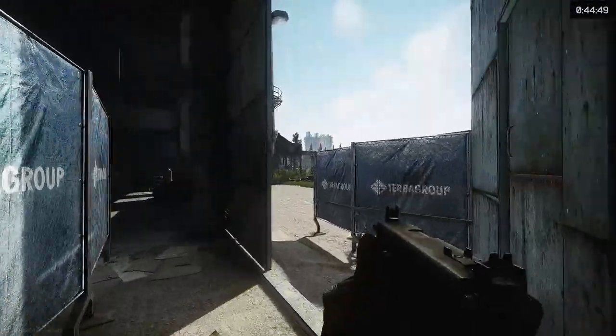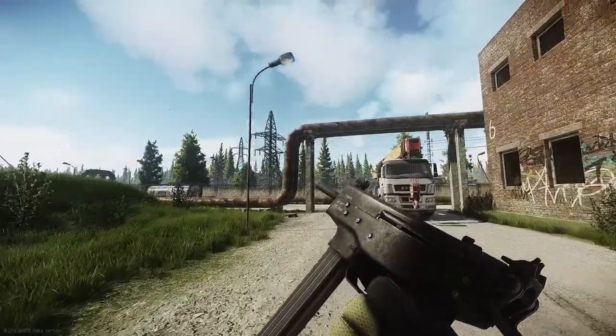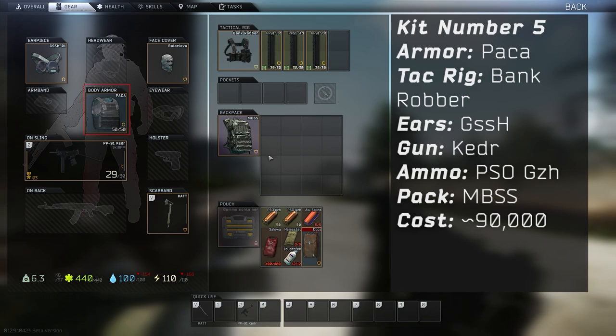Number 5. This kit is the bare minimum for players that have just started the game, or are still low level and haven't got your traders leveled up yet. This kit is really only designed to save you from a few hits from most scavs, and it really is the bare minimum, but it's also the cheapest kit. For armor, we're going to be wearing the Paka vest, and unlike other kits, we're actually going to be going in without a helmet. Helmets typically offer very little protection, especially the lower tier ones, so to save money, we won't be wearing one for this kit. The rig will be a Spiritus Systems Bank Robber, and we'll also have a set of GSSH headphones. A balaclava will cover up our bright white face, and yes, this is actually a pretty important part of the kit.